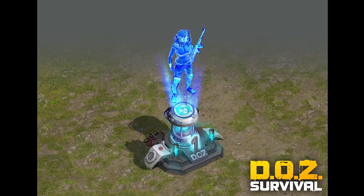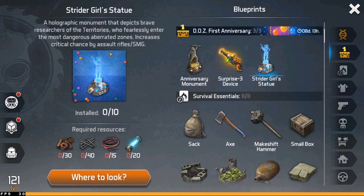The second decoration is the Hologram. You can also build this statue up to level 10. The buff for this decoration is that it will add more critical chance on assault rifles or SMGs. This will be useful since we use assault rifles most of the time. The number of stacks is also the same as the Monument — you can stack it up to four.